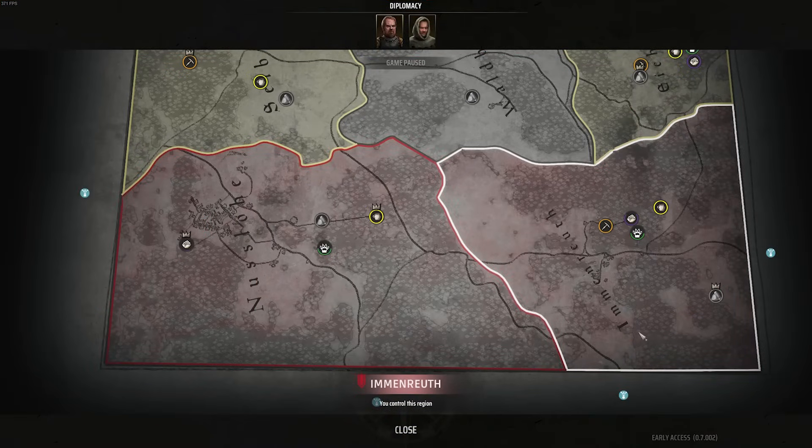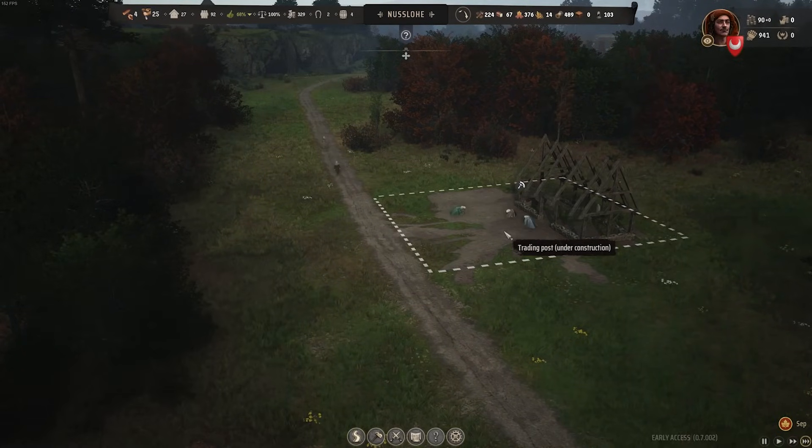The two kinds of trading you can take advantage of are trading between regions that you own, and trading with outside forces. We'll go over trading between your own regions first.